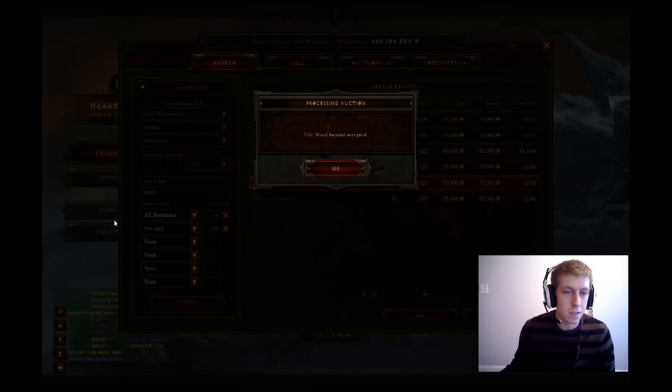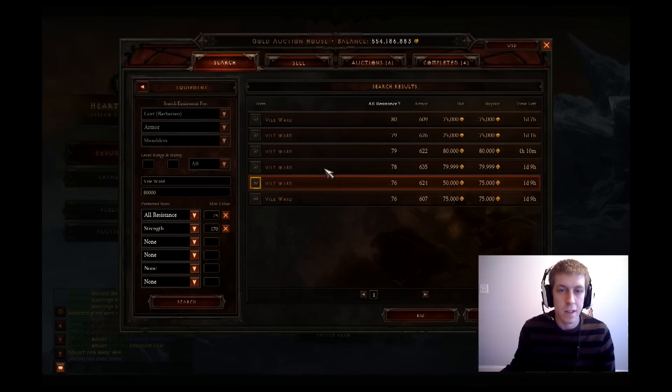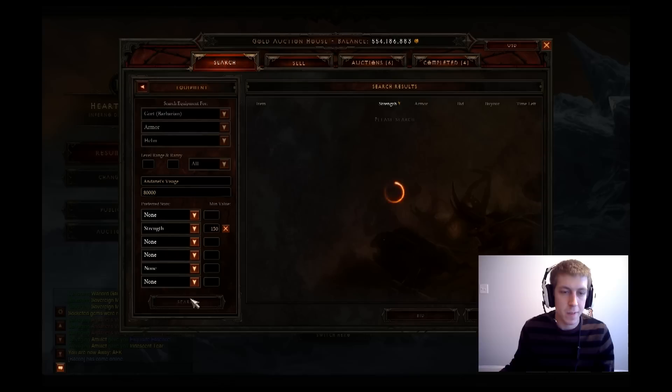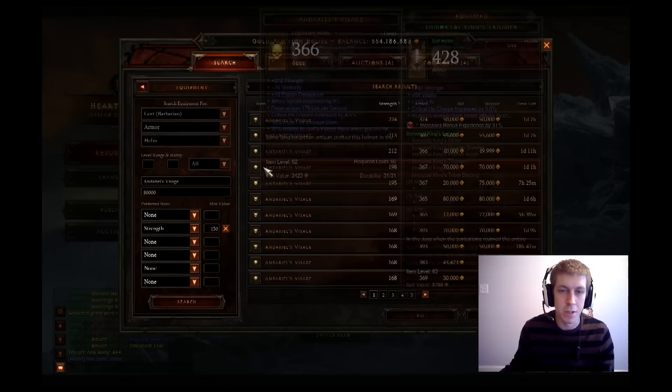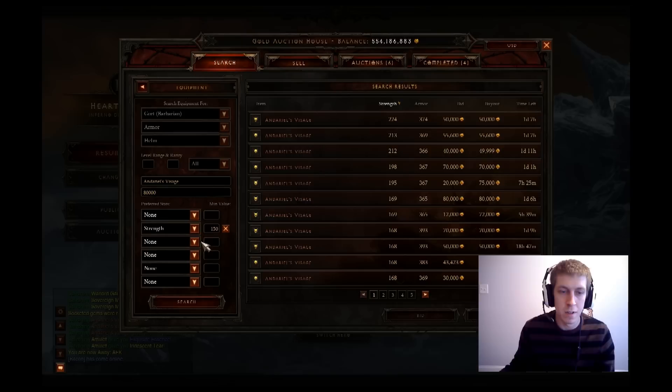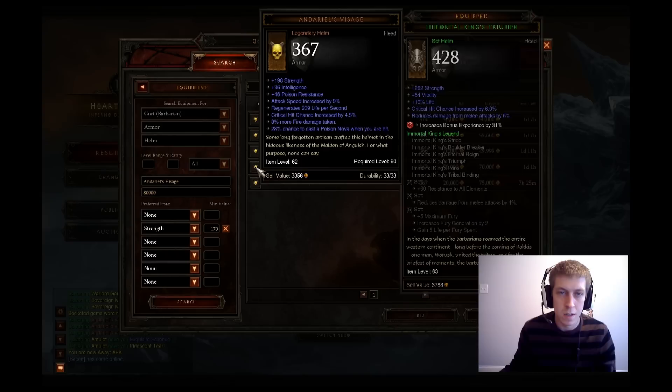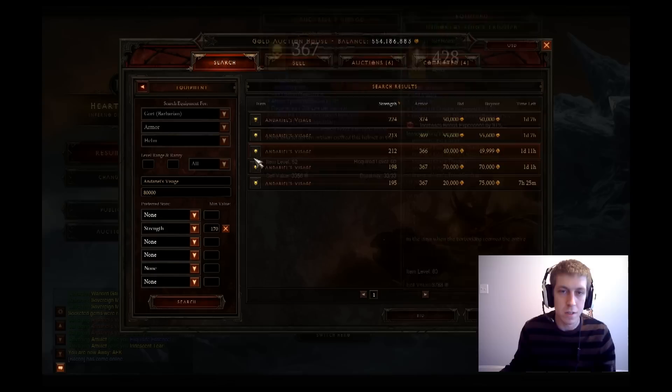Let me pull up a calculator real fast, just so I know what kind of budget I'm working with. We're up to 160K right now. Next we will go with probably an Andariel's for the helm. I'm going to want strength for sure, and I'm going to want to find one with low fire damage taken. Like this one has eight — that's not too bad. We'll bump strength up to like 170. This one has the 9% attack speed as well. It's got the lowest fire damage taken. We might just go ahead and grab that guy.